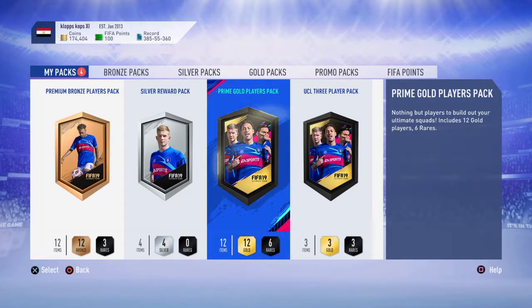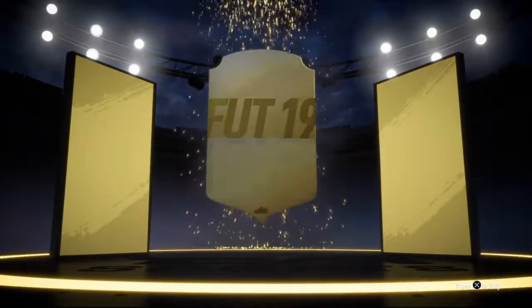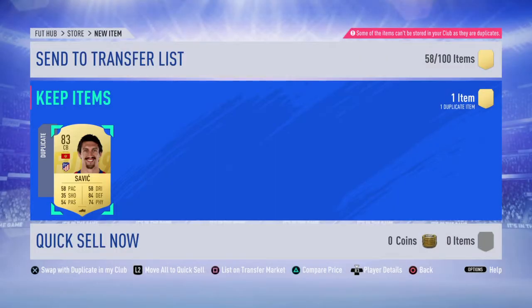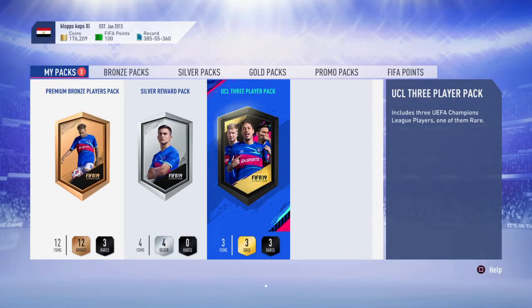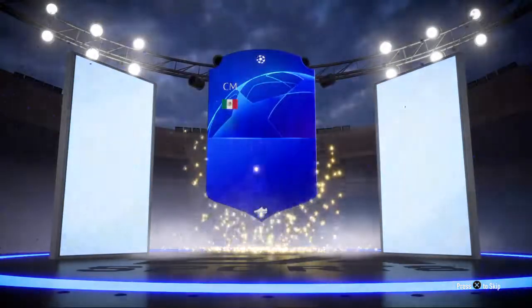From the prime gold players pack — nothing special but it is a gold card, which isn't bad. There's an 81-rated card in there as well, and these are tradable which is good. Finally, the UCL three player pack — one of them is going to be rare. It's a board... the rare player is Herrera.